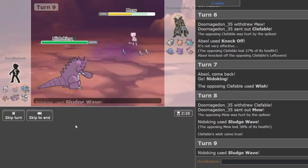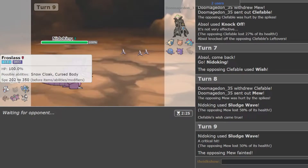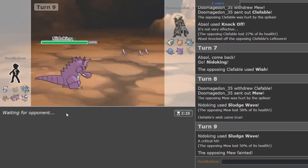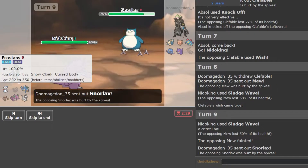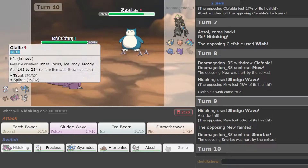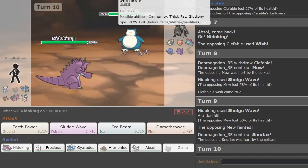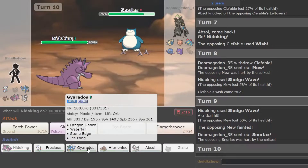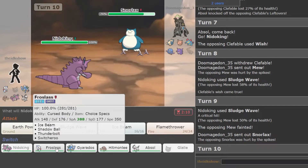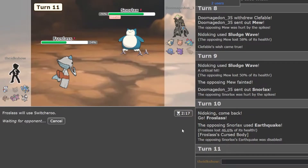I'm just going to Sludge Wave again — we already know I'm faster since Glalie was faster. I think Froslass and Glalie are both cool guys. I think Froslass is a cool alternate evolution for the Snorunt line for Gen 4. I don't want Intimidate on Gyarados. I'm going to go Froslass and then Switcheroo.